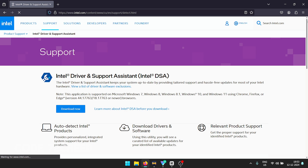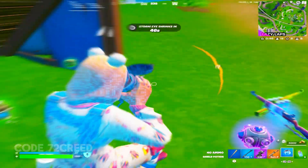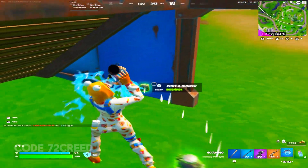If you have an Intel network card, you can use the Intel Driver and Support Assistant (Intel DSA) to download the latest drivers. This software will automatically detect your network card and install the best possible driver available, so I'd recommend downloading this app if you're using an Intel card.